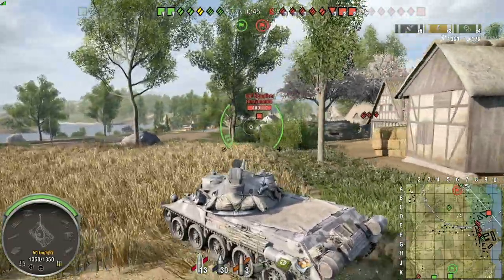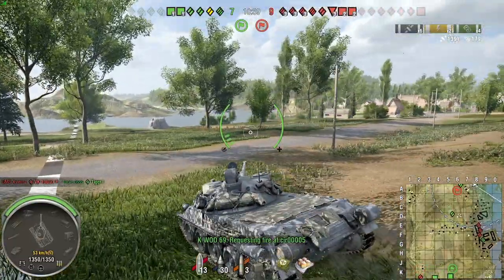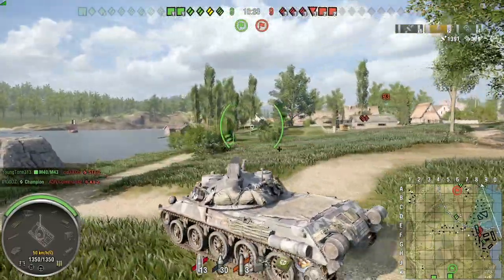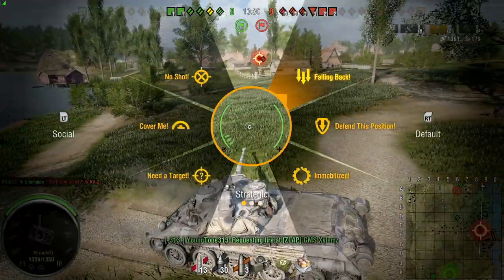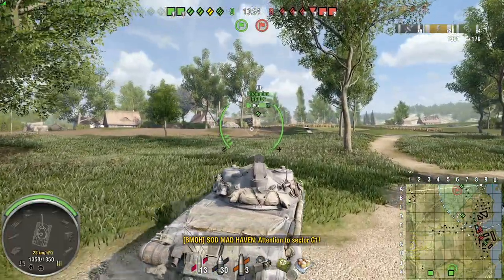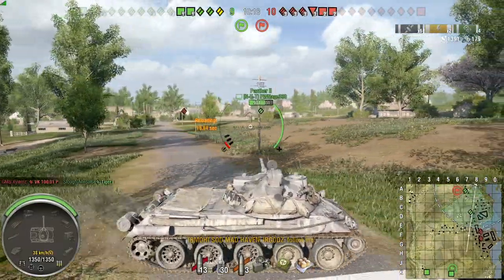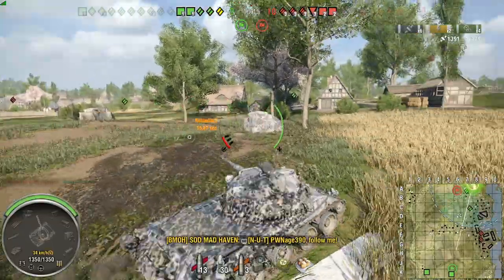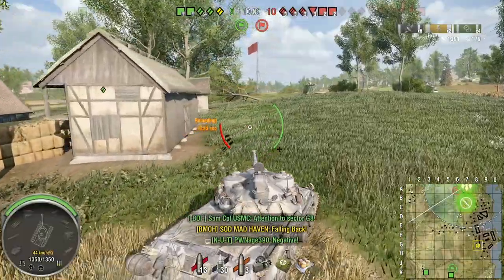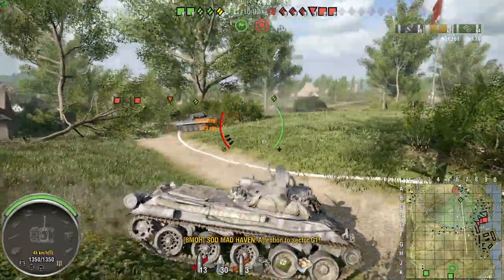I'm pulling up just trying to see if there are any artilleries back here, because I do not want any of those arties alive — I want them all gone. Equalizers are devastating, especially since they're in a platoon. Since we're not getting any spots, I'm watching the map and I see that our heavies in the center are falling apart. They still have their four-man platoon and two artillery platoons still up.